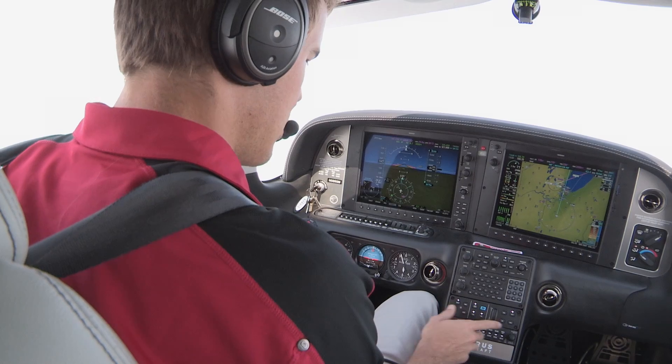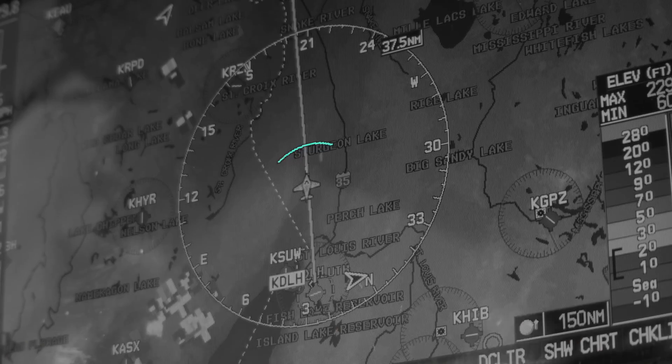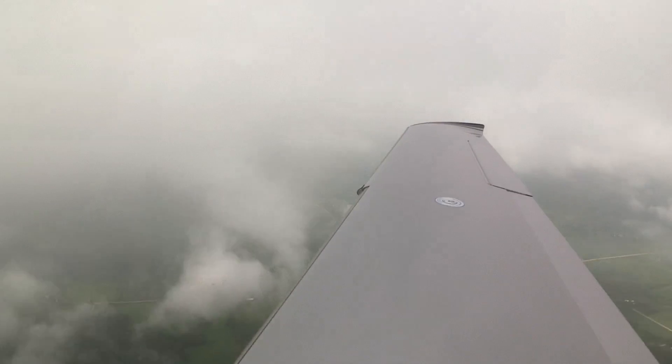With any task, as you gain more experience, you learn little tricks, shortcuts, quick little ways to make the task easier. When changing altitudes in your Perspective by Garmin-equipped Cirrus SR-Series airplane, the selected altitude intercept arc — or as we lovingly refer to it, the banana bar — is one of those little tools that can make all the difference when it comes to your situational awareness during climbs and descents.